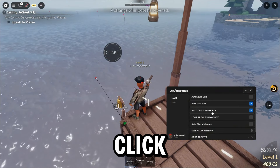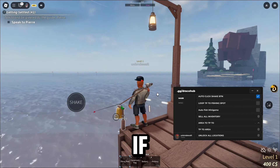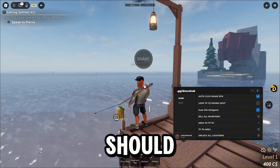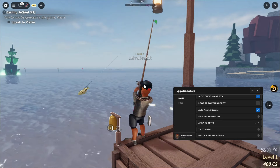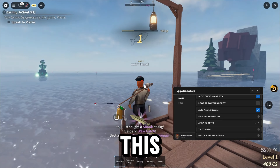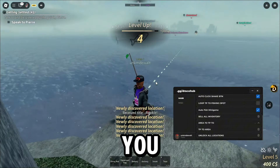I'll enable auto click shake button — as you can see, it automatically clicks as it says it does. If I enable auto fish mini game, it should automate everything. Right now I'm pressing nothing and it automatically does it for me.